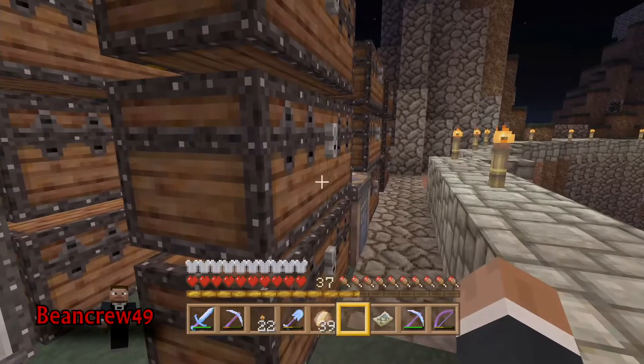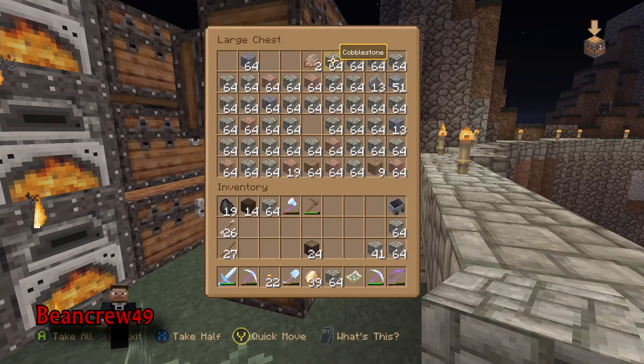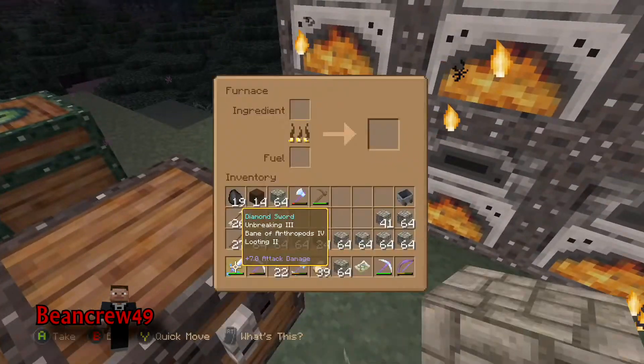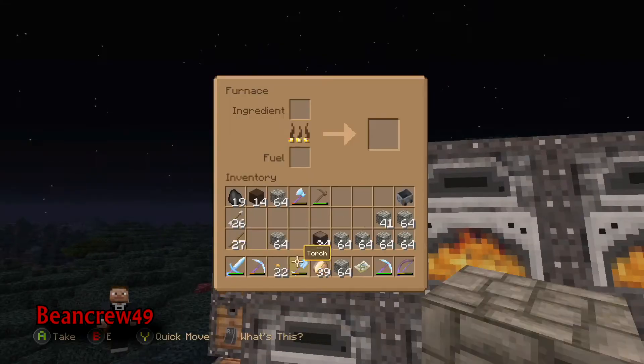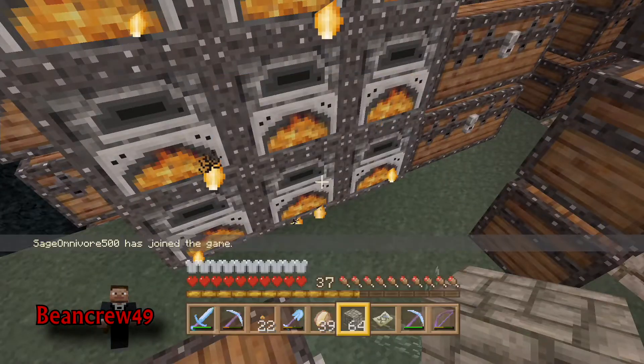I think a bucket of lava has enough juice for a stack and a half of cobblestone - it's still going.